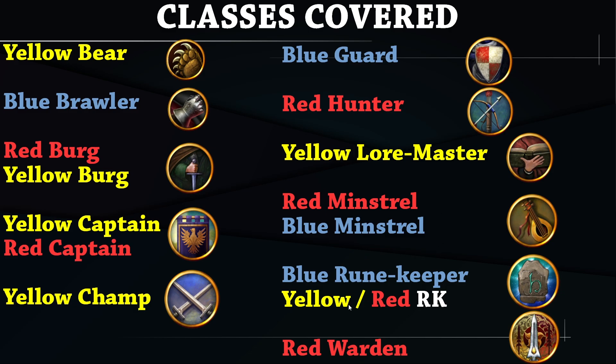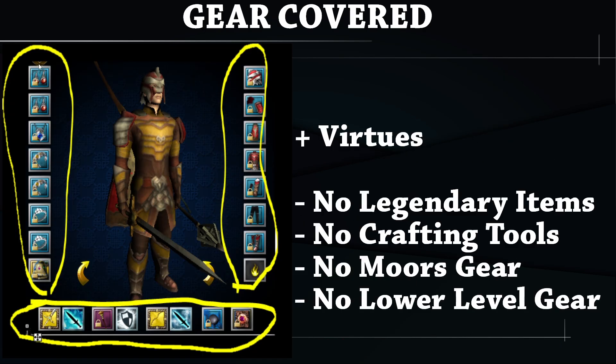This guide will cover all jewelry, armor pieces, and off-hands and class items for every class. I'll give five recommended virtues for every spec. I will not be including legendary items — I already have a guide for that on my channel. I'm also not covering crafting tools, Etinmoor gear, or lower-level gear with special bonuses.